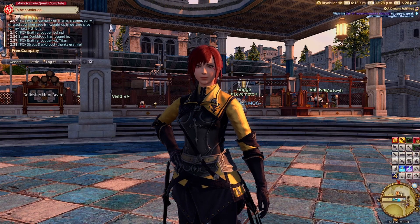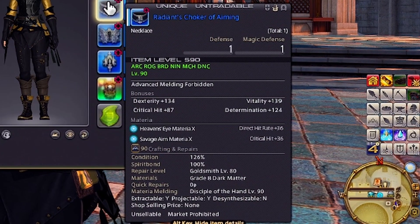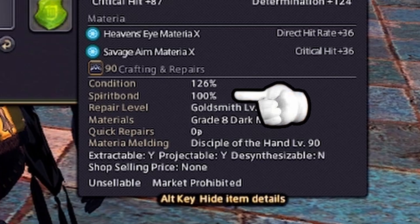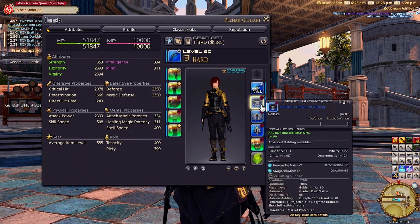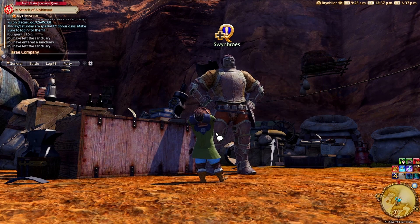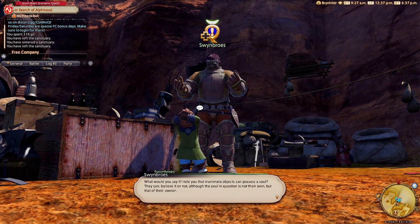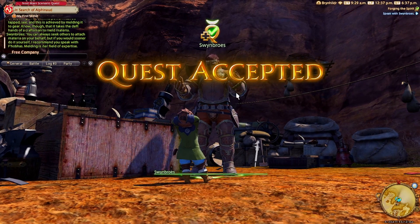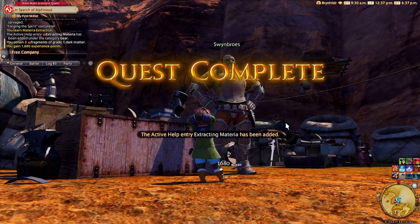There's one last way to get Materia, and it's free — but it's random and takes a while to build up. If we look at the tooltip for a piece of gear, we'll find a percentage called Spirit Bond. Once this reaches 100%, it's maxed out and cannot be increased further. To unlock the ability to turn that 100% Spirit Bond into a random Materia, head to Gabi Mutimix over on the outskirts of Blackbrush Station, talk to him, and take the quest Forging the Spirit. Once you're done, you'll also unlock the other quests that Mutimix has placed.